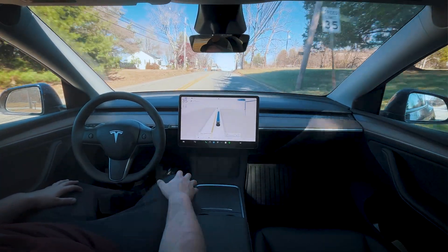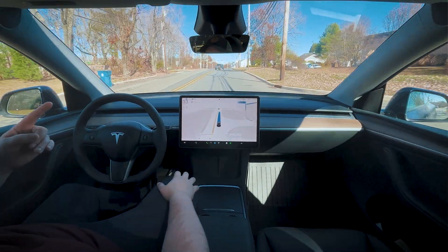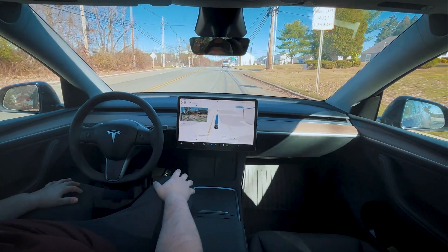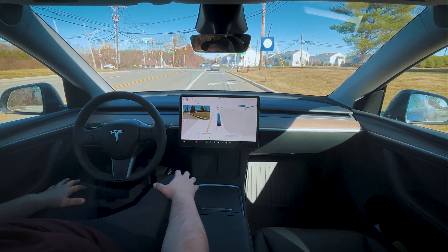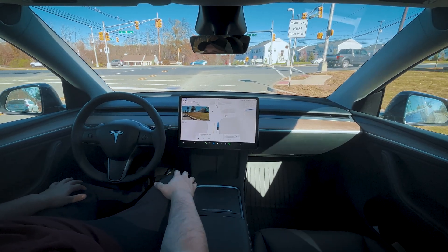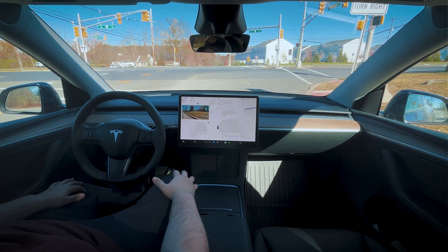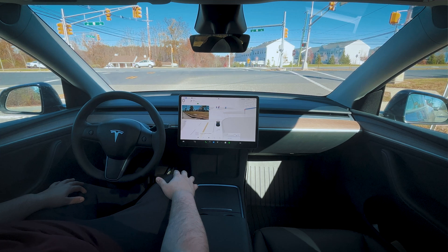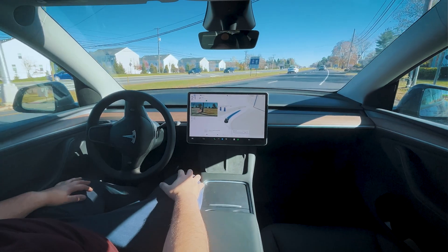We're going 36 in a 35. There's a little bit of a slowdown for the truck ahead of us, and probably the light turning yellow — it probably saw it turning yellow way back there. There's a right on red here, so we should stop for a brief moment to assess the situation and then proceed through the red. No cars from the left — fantastic execution of the turn.